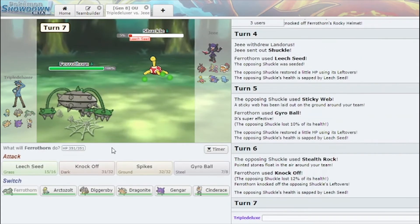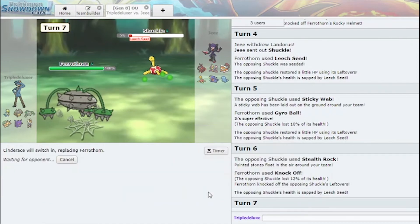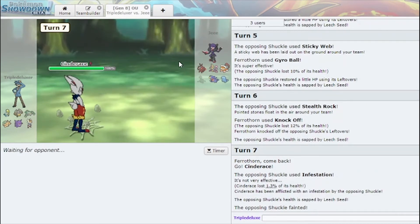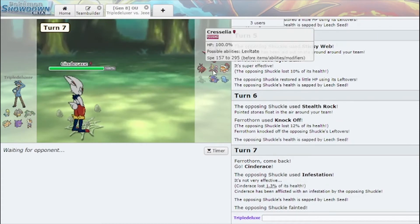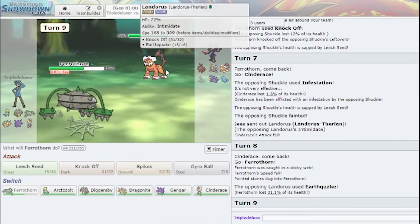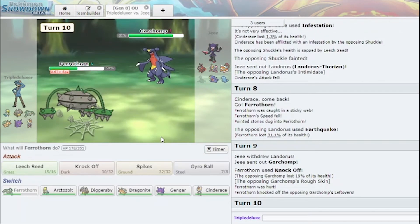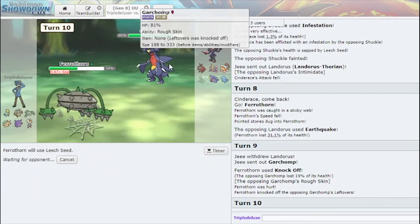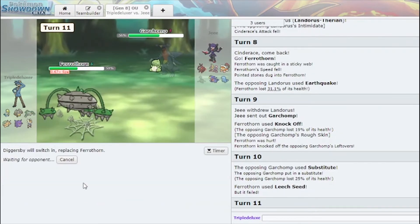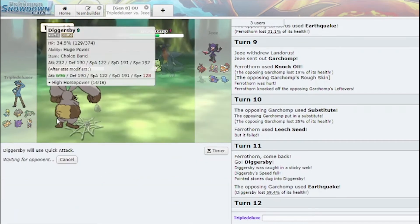I'm gonna Knock Off. I go Cinderace hard and I can just Court Change these hazards. I have full health, I can Court Change these away. Are you Scarf? Let me scout. I think he's Scarf, so a Knock Off here would be very nice. Your Leftovers are knocked off. I'm gonna Leech Seed you. I'm gonna Quick Attack here, because it will always break the sub.